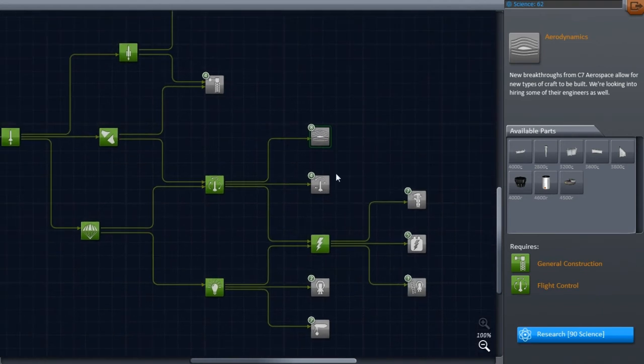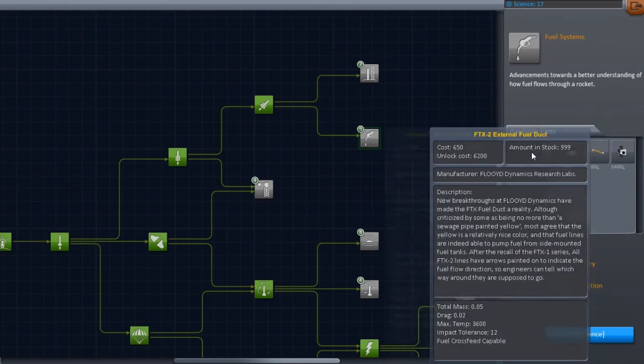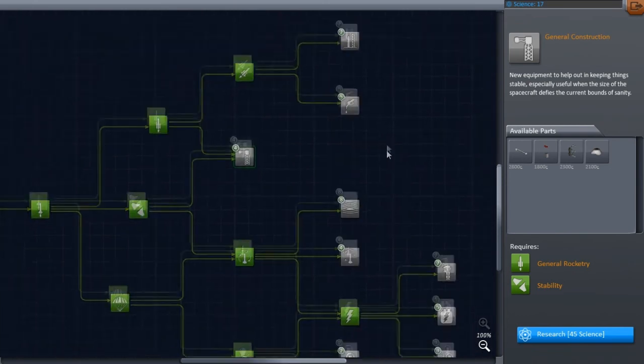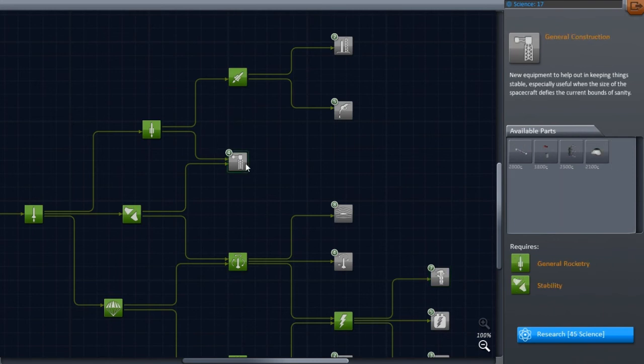SAS will be one of the next things I might unlock — I'm not 100% certain. For right now, I think I'm going to go with getting these bigger fuel tanks, and we'll see what else we can get here. It looks like we're going to unlock RCS as well, that will be really good. What I'm really looking forward to is docking ports — that's the other thing that we need badly. Hopefully those will be coming somewhat soon, probably somewhere in here or through this unlockable tab.